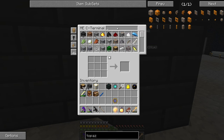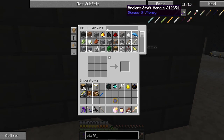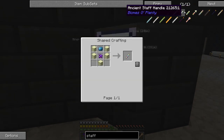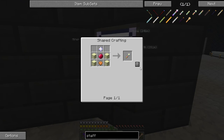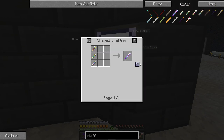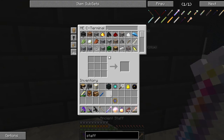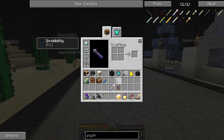So what we want to make is the staff. We need the ancient staff handle - got it - the ancient staff pole - got it - and then the ancient staff topper. I had to kill some withers but such is life. Ancient staff topper, and then bam, got it! I kind of wish this thing had more different uses.